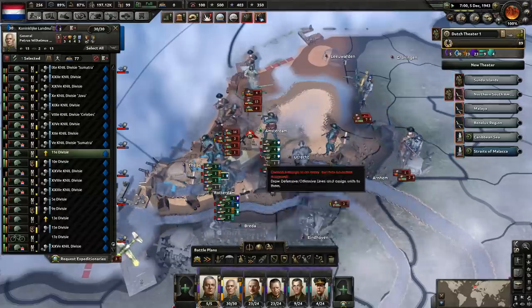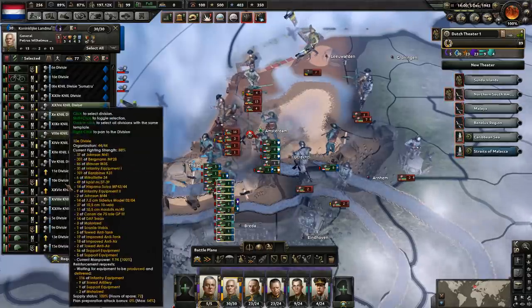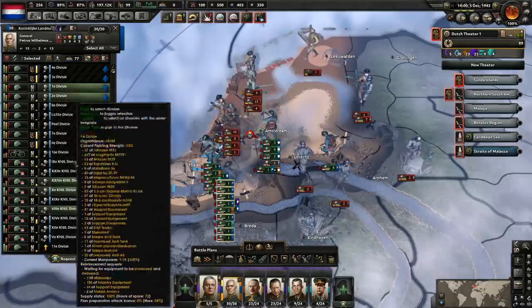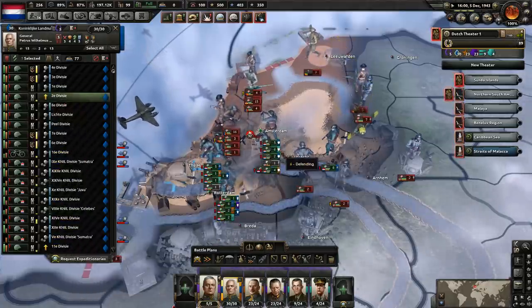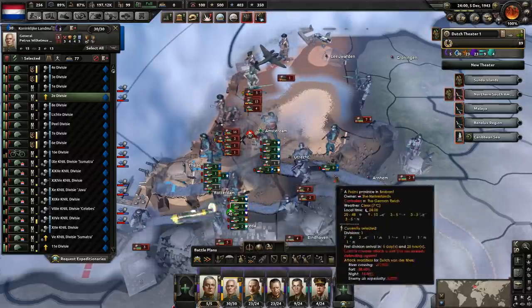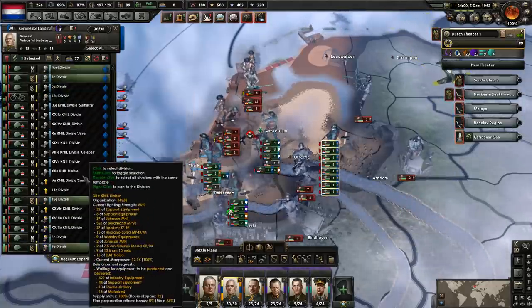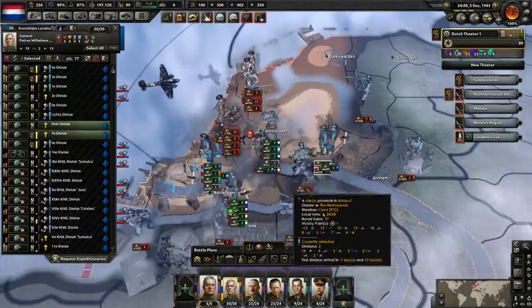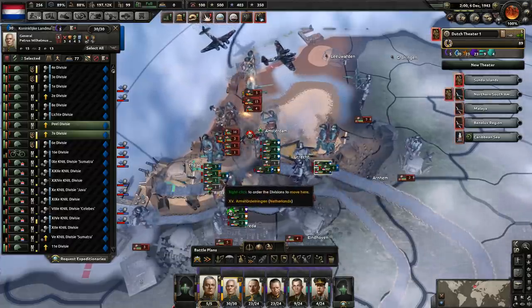I don't want to get the numbers too low here. We'll move the purple division over there. It does seem we're about to lose Amsterdam here soon if we don't get more divisions over there. Very, very soon. Let's move divisions over there — the ones with the higher equipment ratio. They got to hold out. They got to hold Amsterdam, man. Got more troops coming. It's going to take a little time to get there. We're starting to have some trouble, guys.